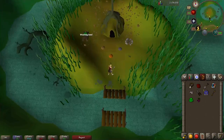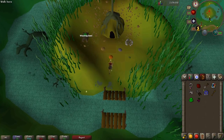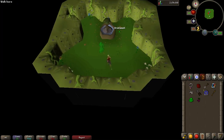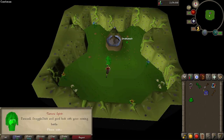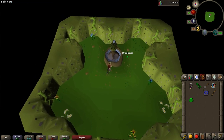Put on your Ghostspeak Amulet if you aren't already wearing it and go into the cave. Talk to our old friend the Nature Spirit — tell him we need to defeat a Tanglefoot — and he'll take your three items to enchant the secateurs. If you pray here you'll get some bonus Prayer points, which will come in handy in the upcoming fight.